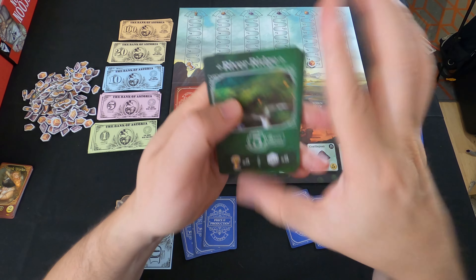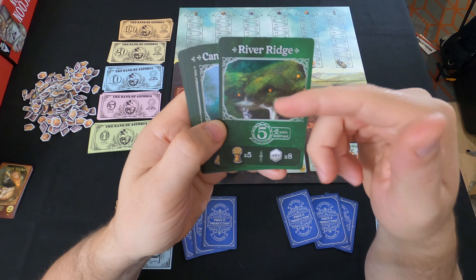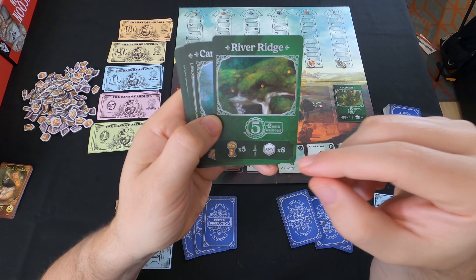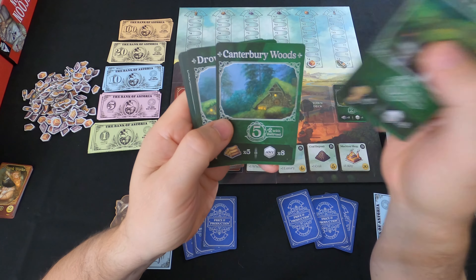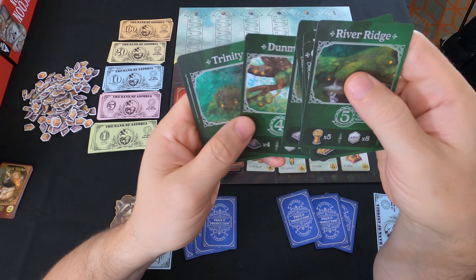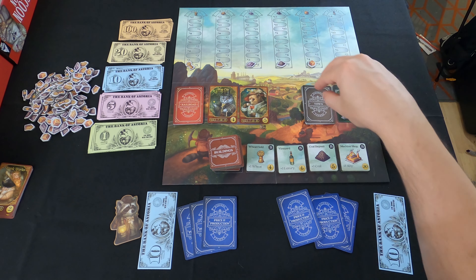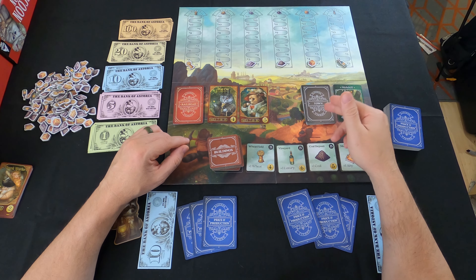The towns are worth a certain amount of victory points at the end of the game — five victory points, plus two with a railroad, meaning every town-and-railroad combination gives you an additional two victory points. Down here is the cost: River Ridge, for example, costs five wheat or any eight commodities. Each town has a unique name and unique artwork. They go from five victory points all the way down to two. When you put the town deck together, you order them from lowest to highest victory points, so as the game progresses you'll draw the higher-valued ones.